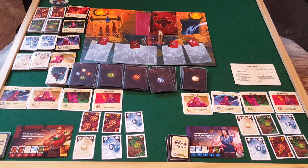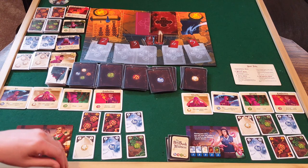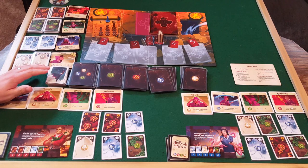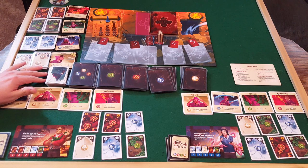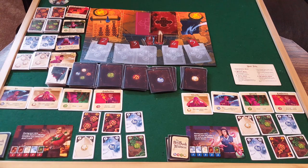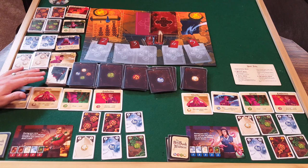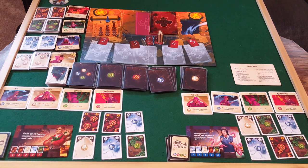There are three ways to lose. One: you don't defeat the last monster. Two: you draw your hand up to six cards and they're all madness — you're eliminated, and the game stops if any one player is eliminated. Three: if all 20 madness cards in the two-player game are in our decks and we need to draw another madness card, we lose.